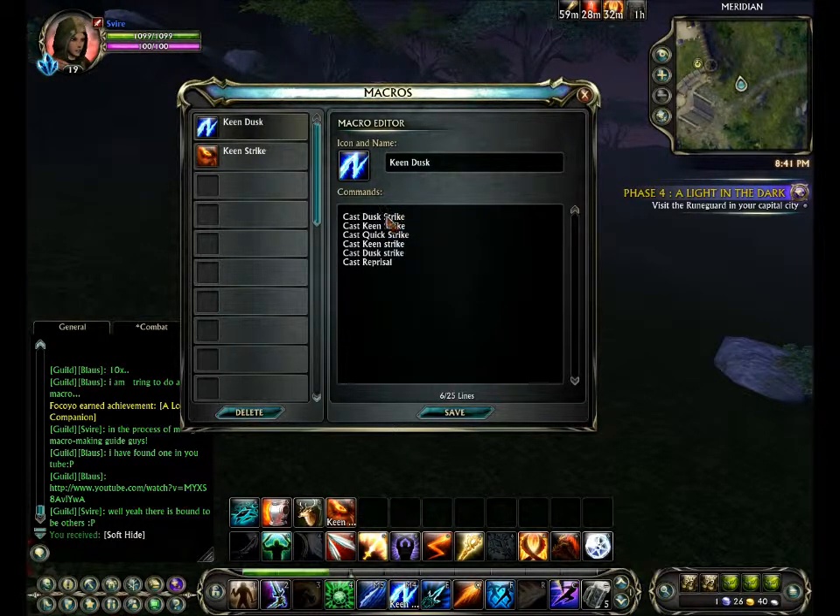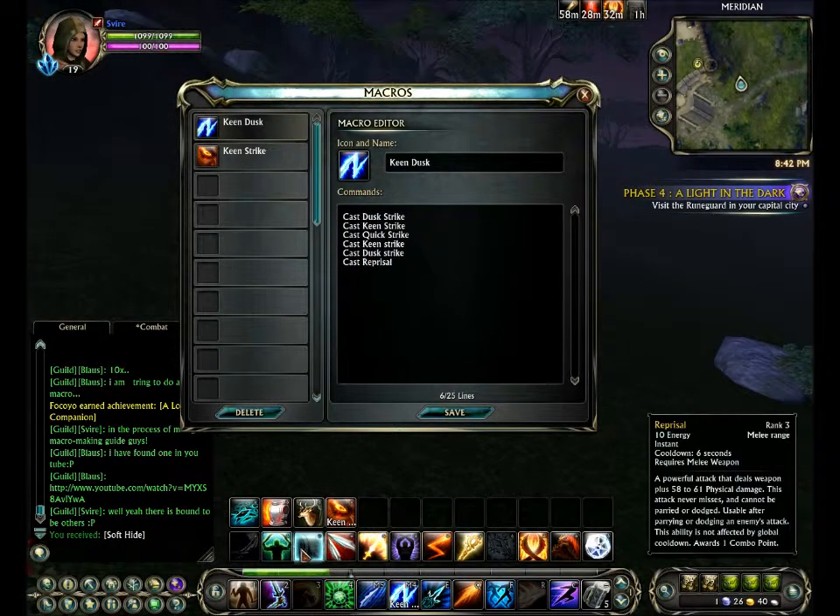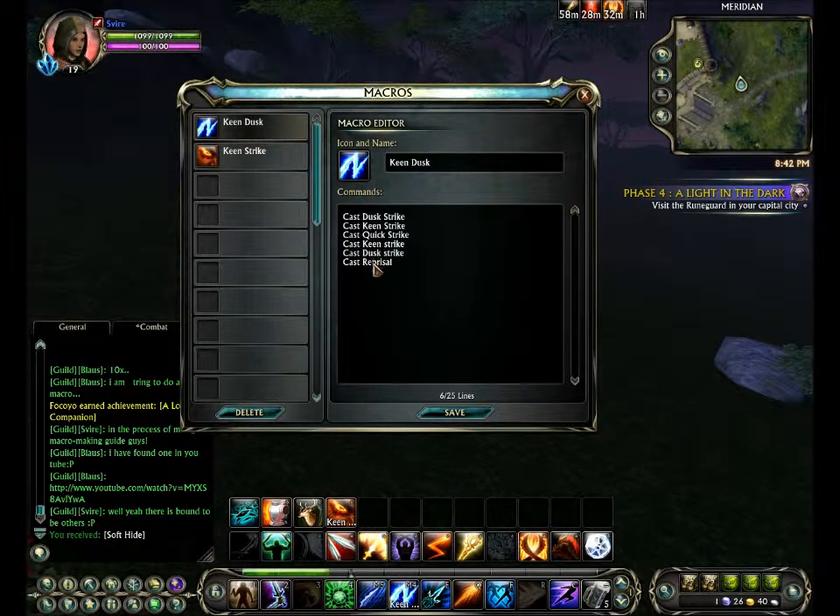I've put in all these spells, and they don't actually go in that order. The way they go is from energy cost — if you've got the energy cost to cast it, you'll do that one. So say if I haven't got the energy to cast Dusk, it'll cast Keen instead. If I haven't got the energy to cast that, it'll cast Quick Strike, and so on. I've done Reprisal at the bottom because that only costs 10 energy, so when that buff comes up, that'll do that automatically if I click the macro.